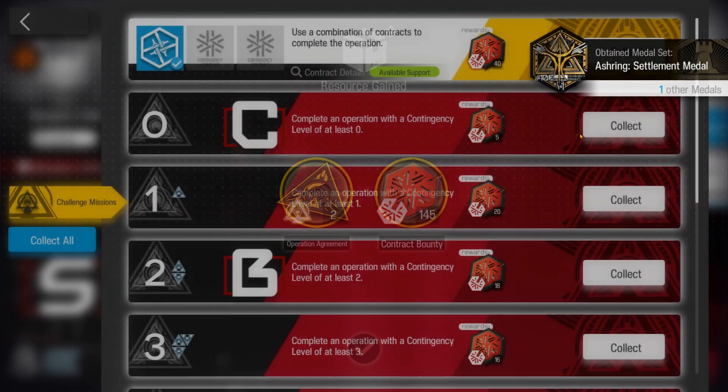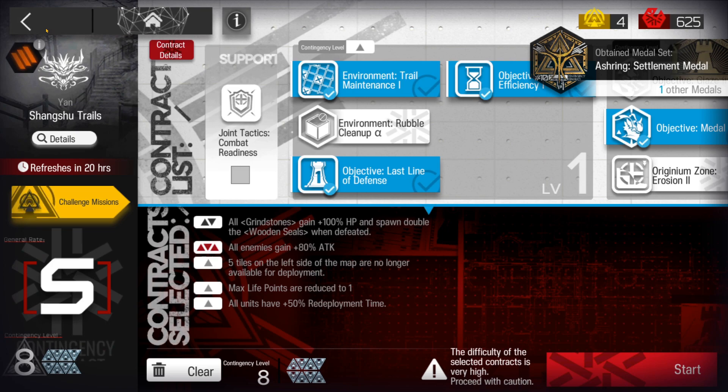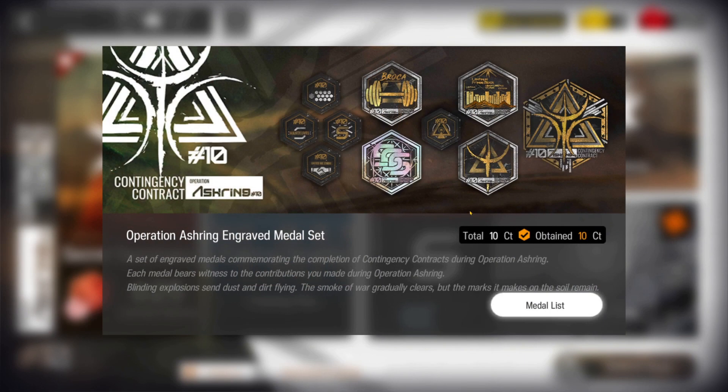And there we have it — the full medal set of CC10, Ash Ring, awesome! You could say CC11 is next. I hope you enjoyed the little video and the idea I had for this setup. I wish you wonderful luck with hopefully your last CC stage to obtain your full medal set. Until next time, bye bye!